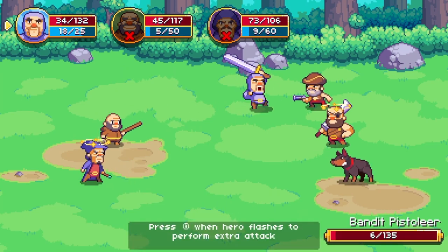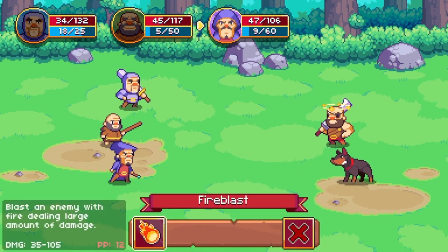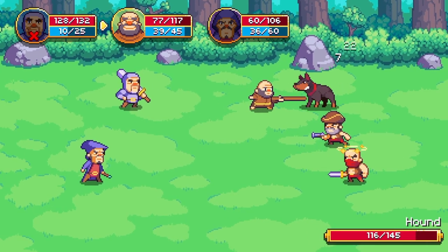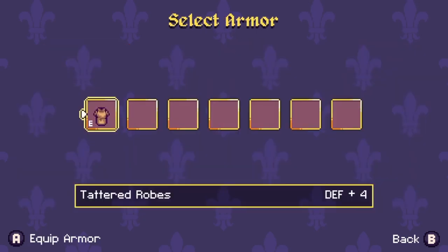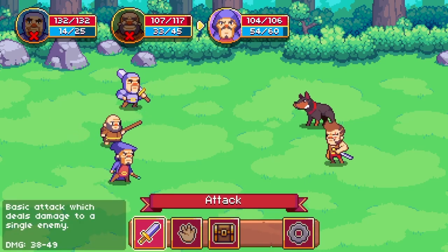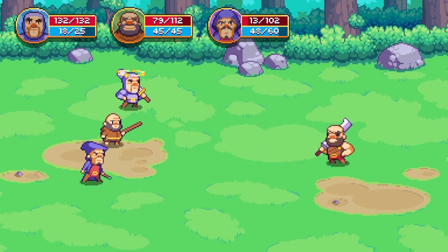Each of the heroes have their own stats, and it's really important to create a party where each hero complements the others. You have a strength stat, defense, health, and power points, and power points are used to activate one of your hero's special abilities on their turn. This can vary from stunning enemies, healing your party, or even increasing their strength or defense for a brief period. The health and power points don't fully regenerate after each day, so you really have to regulate how you use your abilities. You also have to time the execution of regular attacks and abilities, which makes the game more immersive than most turn-based combat games.